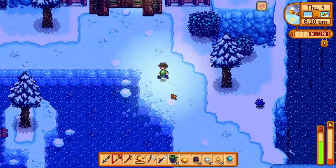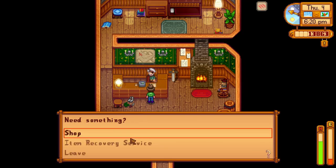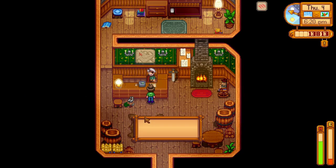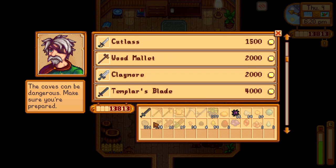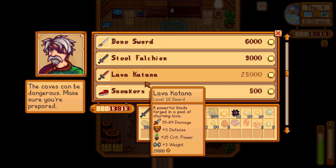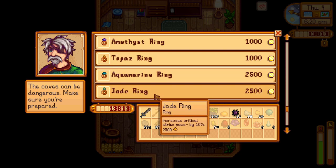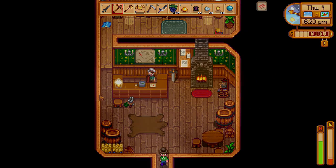For now I'm gonna go check what he has for sale. What should we get? Copper? What does he have for sale that we can use? Lava katana but it's 25,000 gold. What about gear? Space boots — we already have those. Nevermind.